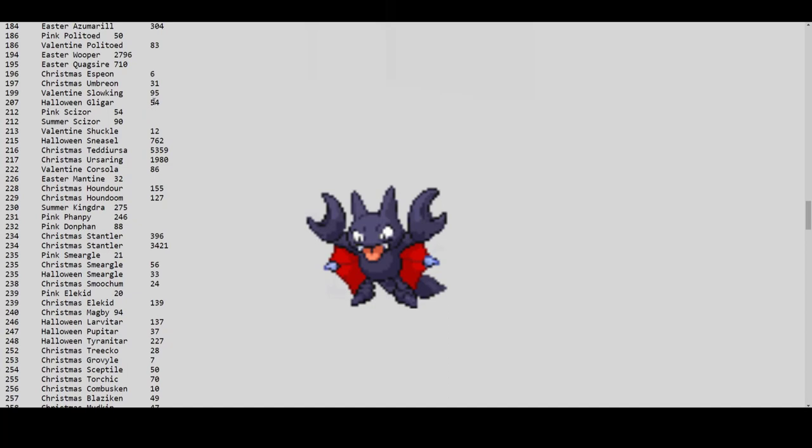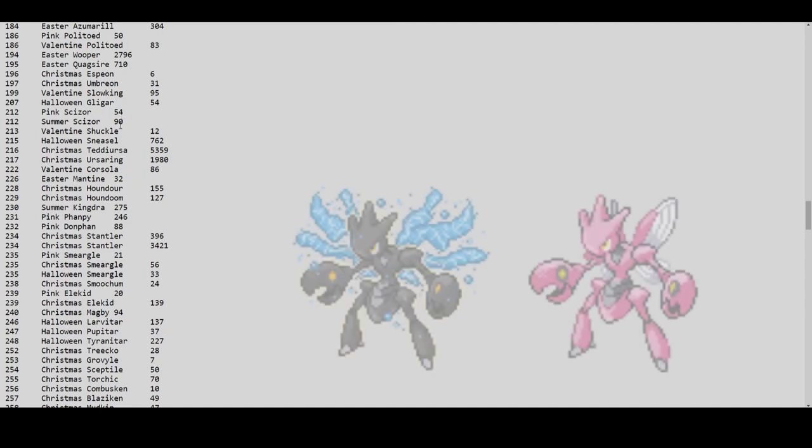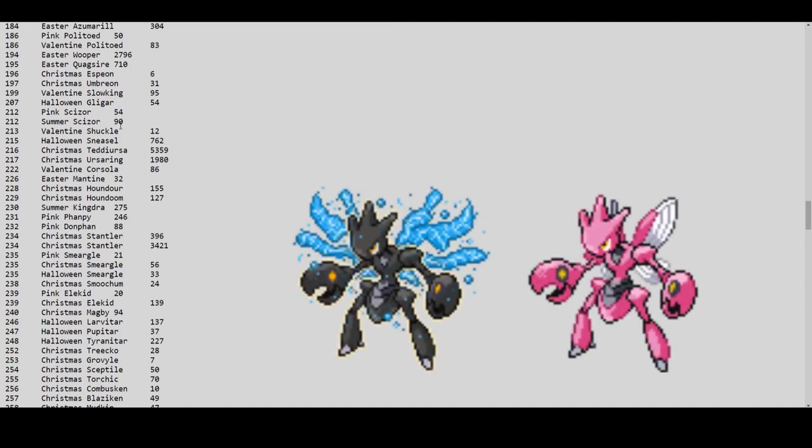Howling Gligar has only 54, and its price is barely holding at 1 to 1.5 million — I have no idea why it's plummeting even with only 50 in existence. Pink Scizor and Summer Scizor: Summer Scizor is only 90, making a total of roughly 190-200 Summer Scizors combined. That explains why their prices are really high. These will maintain their prices until next year, so get one fast.